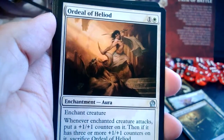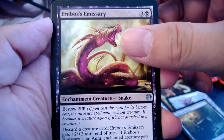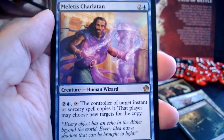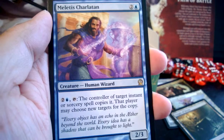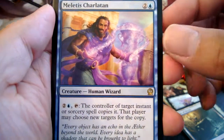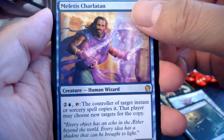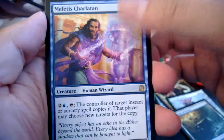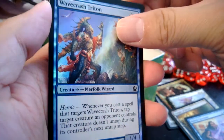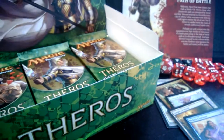We've got Ordeal of Heliod, Hunt the Hunter, Erebos's Emissary — fancy. And we got Melietus Charlatan: three mana to cast, two-three, and for three mana you tap it — the controller copies a target instant or sorcery. You need three mana and you can't use it when it comes into play, so a little slow. But also Wavecrash Triton — nice.